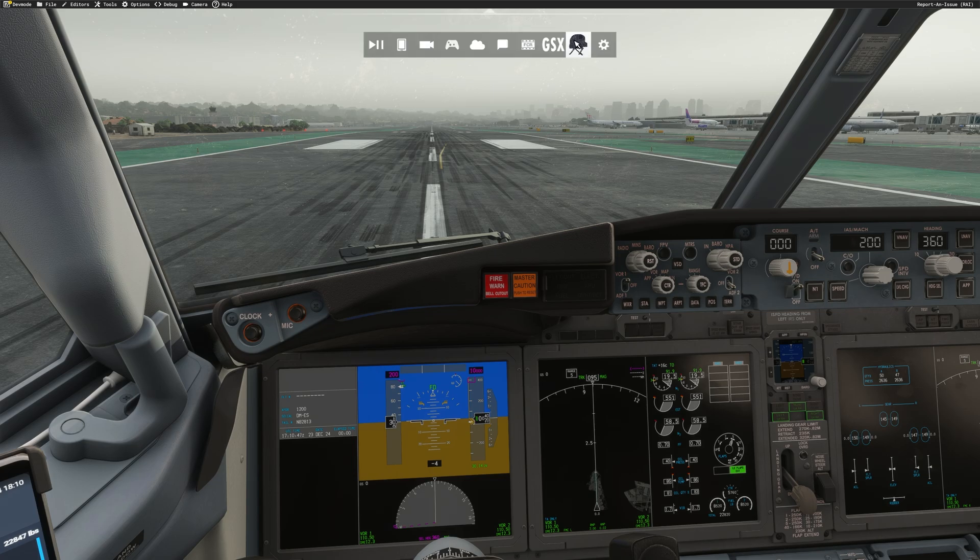One more thing you need to do before starting FSI Panel: go to the toolbar and find the FSI Panel icon — this is the in-game module. Click on it and it will open the message window showing 'Status: Connecting.' FSI Panel will now be able to communicate with the simulator. Let's go ahead and start FSI Panel now.